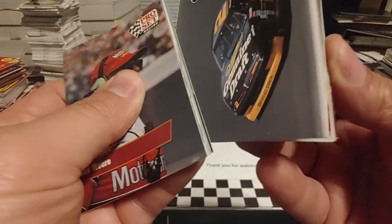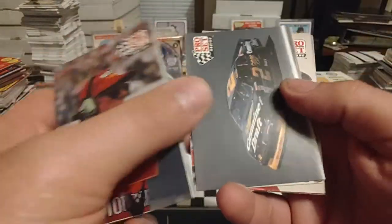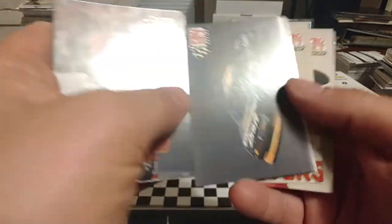We talked about Rusty Wallace earlier on the pack. Here's what the Miller Genuine Draft Pontiac looked like in 1991 — very sharp, very clean looking car. And for all intents and purposes, was pretty fast. Won two races in 91, one race in 92, then went on a tear, winning ten races in 93 and eight in 94.